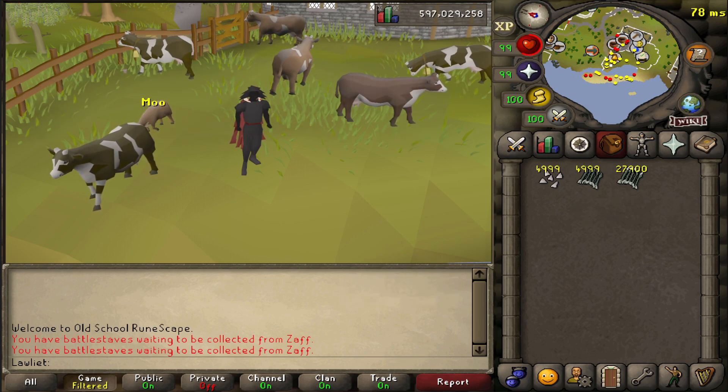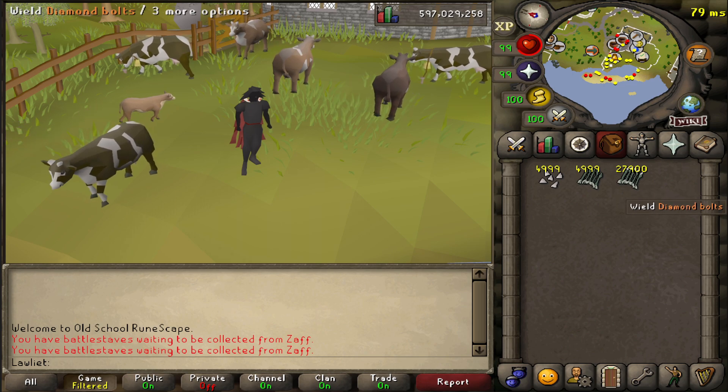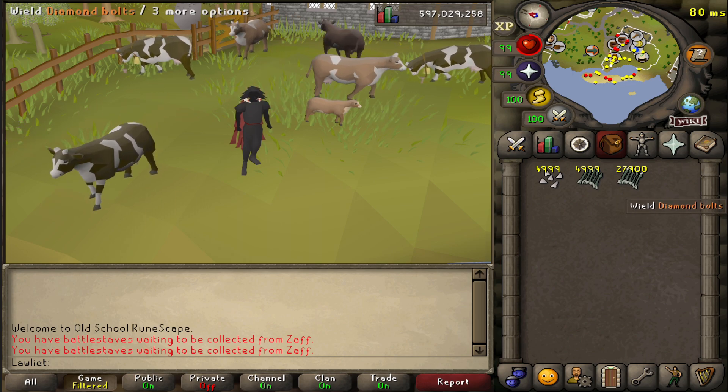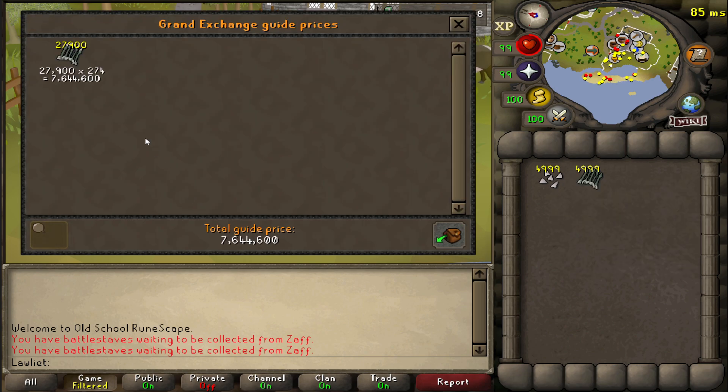After one hour, we were able to get almost 28,000 diamond bolts completed, and that's because we weren't even ticked perfect with it, so you could possibly get more. A quick price check shows they're valued at around 7.6 mil. Let's go ahead and head over to the GE and sell them off.